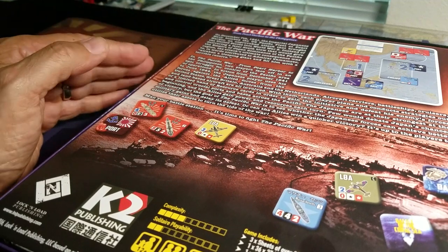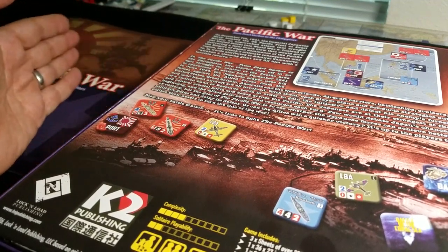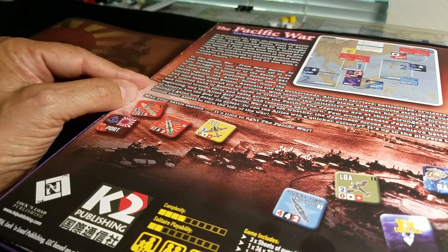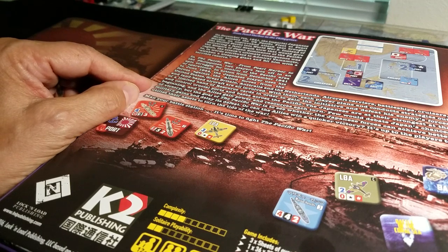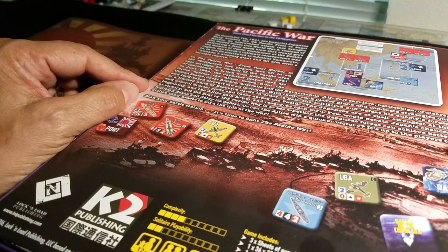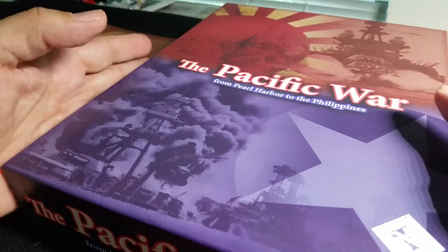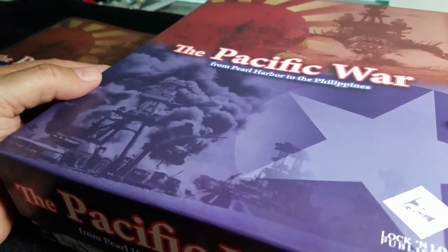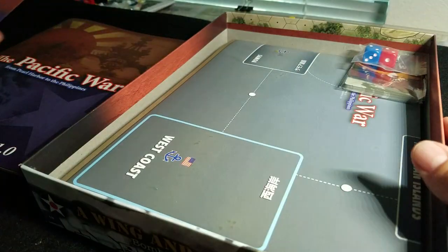The Japanese were the strongest at the beginning, as we know, and then the allies gain power and resources as we go on. Few would debate Japan's chances of victory, but the goal of The Pacific War is to see whether Japanese forces can achieve better military gains and delay defeat, or whether the allies can win a quicker victory. Interestingly, it's not running all the way through to Operation Olympic or the Hiroshima bomb dropping — it ends in 1944.